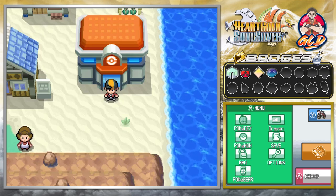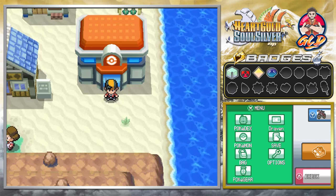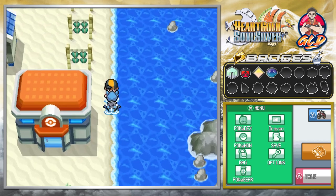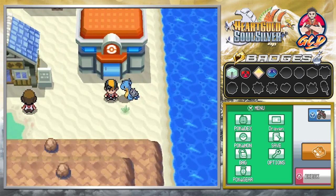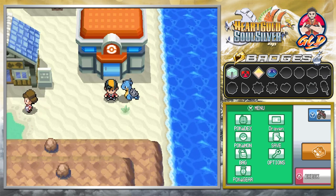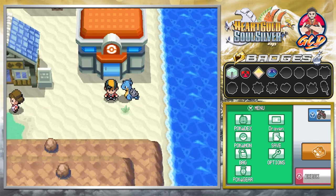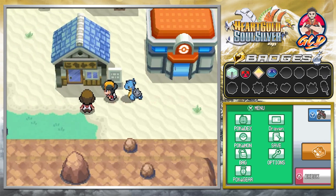What's up guys, it's me your host Draven and welcome to another episode of our Pokémon HeartGold SoulSilver walkthrough. In our last episode we went through all of that, and now we're running on the shore right here — we are in Cianwood City. There are a lot of things you can actually find here compared to the original version, like the Safari Zone and all that stuff.